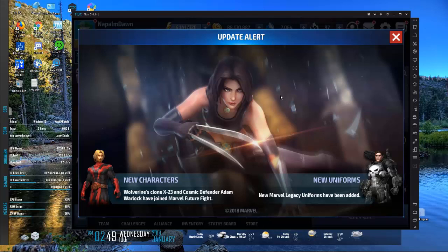We're treated with this update alert screen which has a pretty attractive X-23. I can't honestly say I've seen X-23 represented that much outside of games. This is probably the best-looking representation I've seen of X-23. Then we have a new uniform for Punisher in the lower right - it almost turns him into War Machine - and Adam Warlock in the lower left.